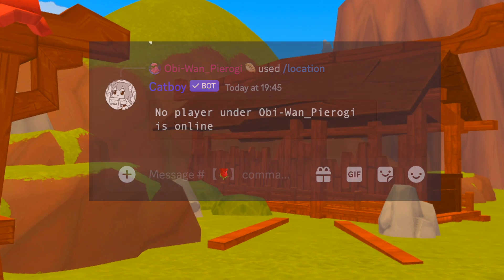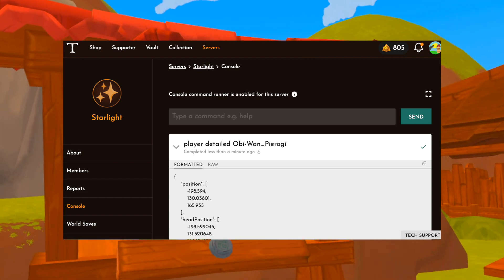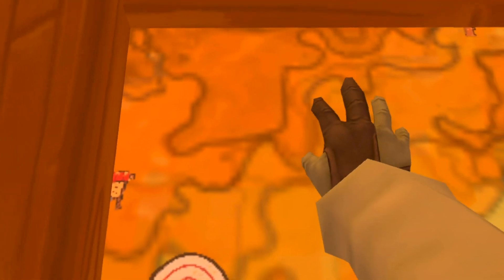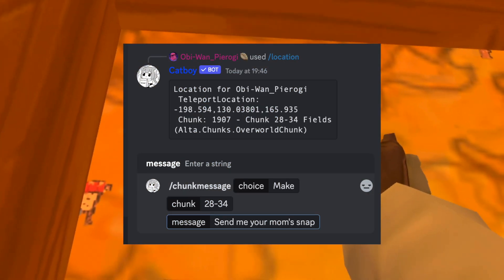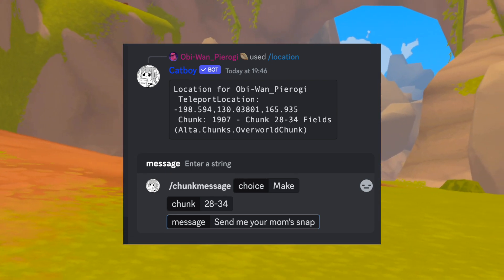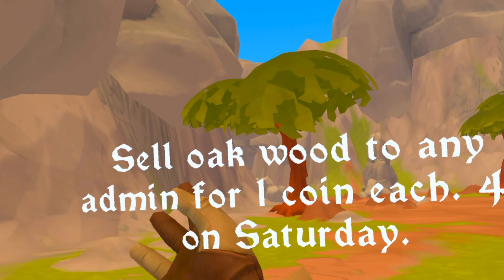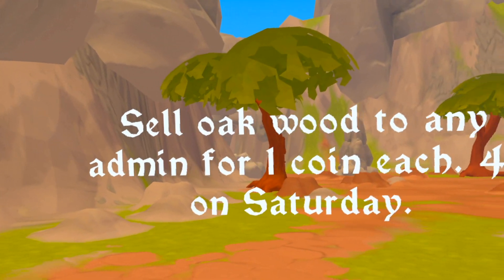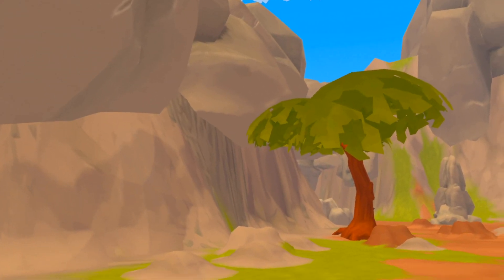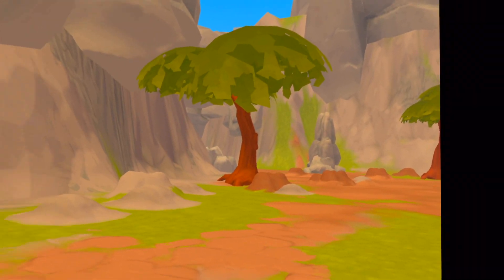The other way is to go into tavern and type player space detailed space username, and you'll get some information that way too. Once we have that, we put in the chunk number. Then we need the message — all you need to do is type the message. On Starlight we buy wood from players, so I want people to know they can sell Oakwood to any admin for one coin each and four times on Saturday. It will automatically pop up when a player enters that chunk. It's only for a few seconds, as you saw.